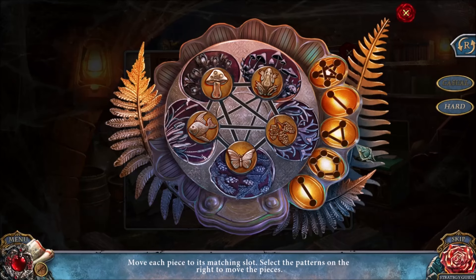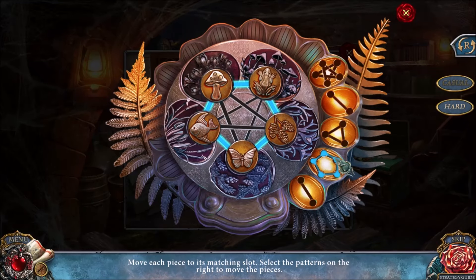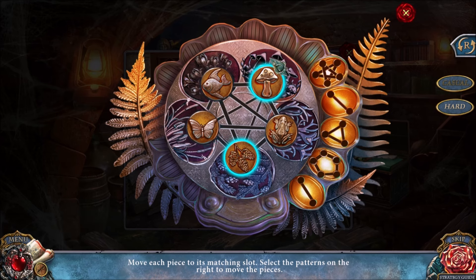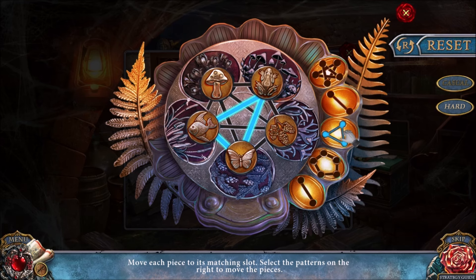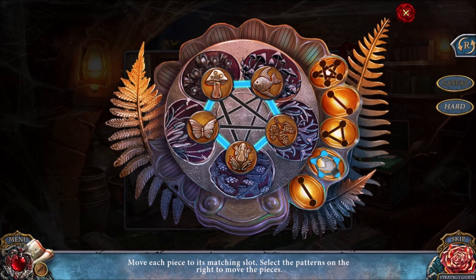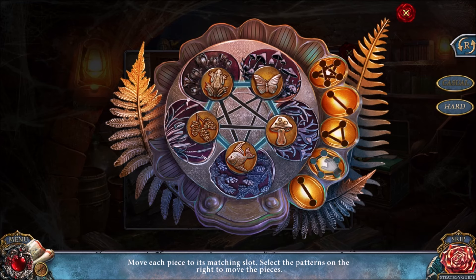With this puzzle, you want to slide the various pieces so they're in the correct spots — butterfly goes there, mushroom goes there, pine cones go there. The casual mode solution is the middle button, then click this button four times: one, two, three, and a fourth time — that will get everything into place.